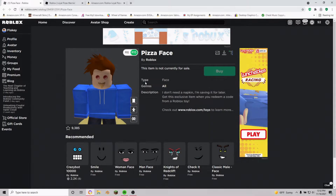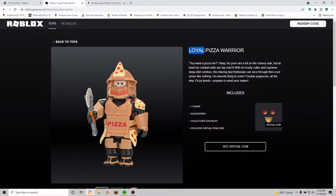To get the pizza face, you're going to need to get the Loyal Pizza Royale, and this is what it looks like. It's just one figure, and as you can see it has an item code, and that item code is the pizza face.